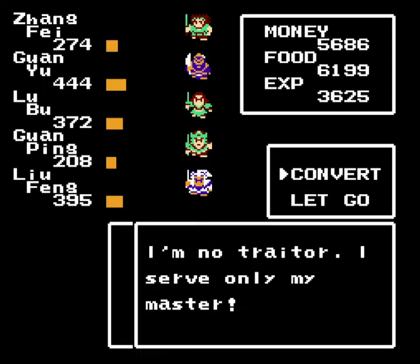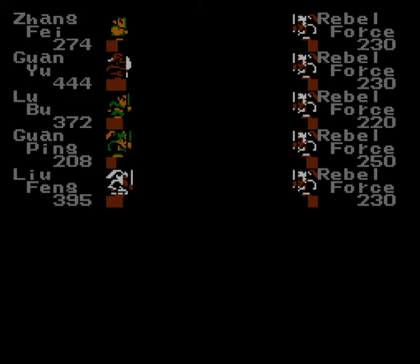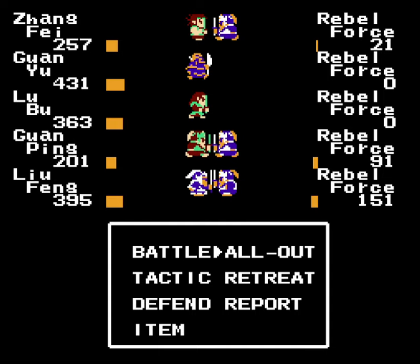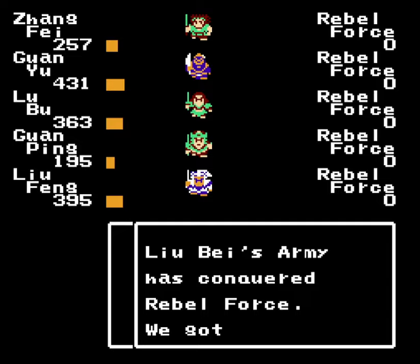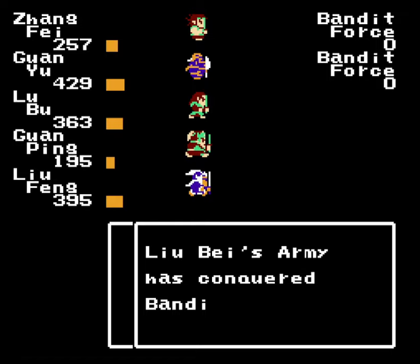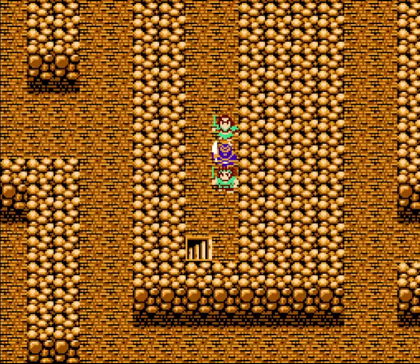Oh, we can recruit the guy. Okay, never mind then. Who is your master? I would guess Yuan — or Yen Chu. But you're in a cave — doesn't exactly sound like the best way to try and earn a promotion. Maybe I should heal up Guan Ping. Of course, if I can stop getting into a battle every two steps, that would make this a lot faster. Well, that's high encounter rates for you. Holy cow.